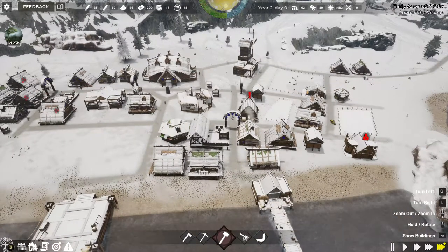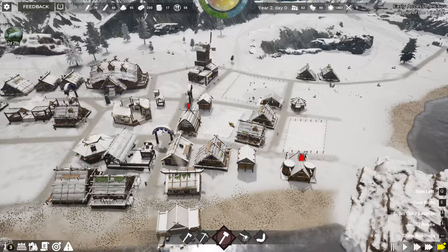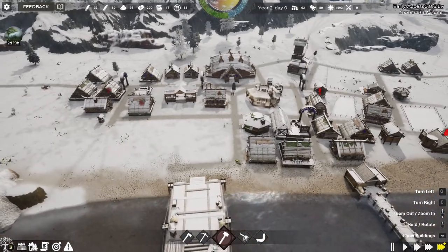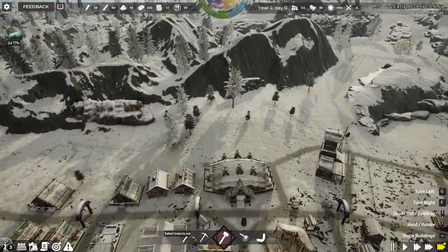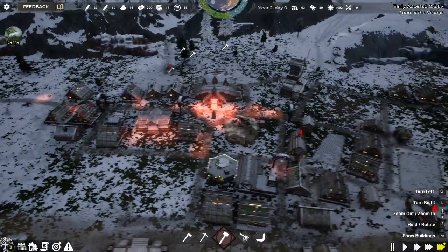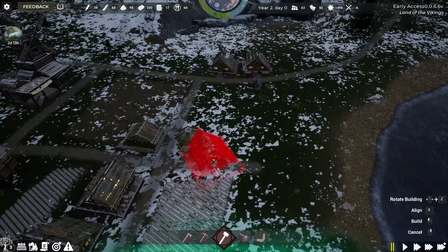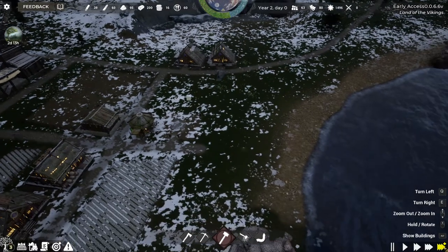My goal for the spring is to do two wheat fields. The wheat fields cost silver to build — I'll eventually get rid of this one and try to build it over there. I probably don't need two stonecutters anymore. I'm going to need a lot more houses — that's probably the main thing. Someone said if you want more people, just keep building houses. I don't know if it attracts them, or at least it can stop them from leaving if they're homeless.